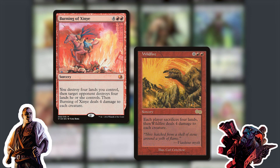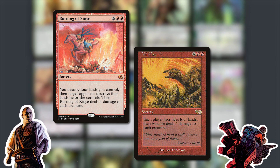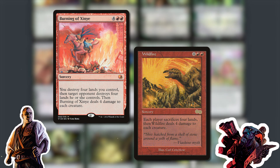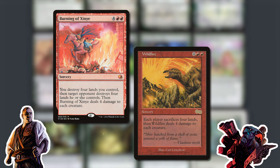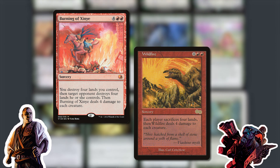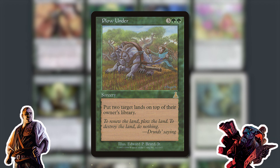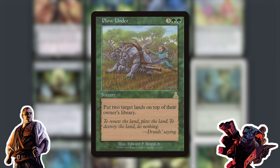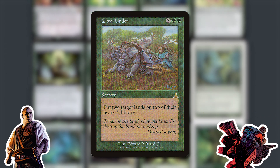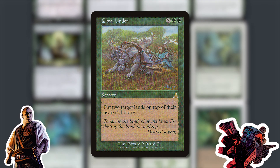We've got Wildfire. This is probably the cap for where Wildfire is good anymore and I'm stretching it to make it here, but this is a Solely Singleton-focused cube and Wildfire is going to be in the cube. There may or may not be a certain five-dropping green card that says 'put two target lands on top of their owner's library.'